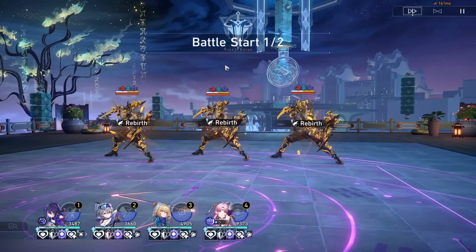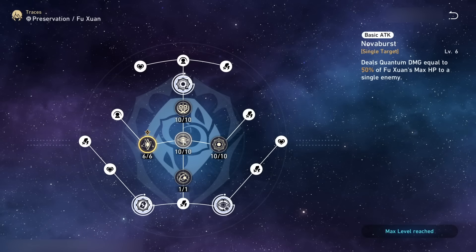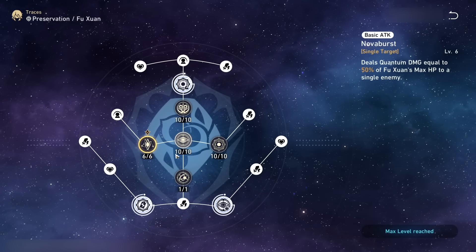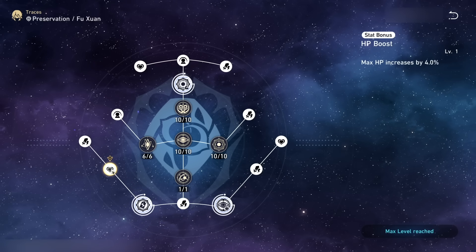Level up Fuxuan's traces in the following order: prioritize her talent first, then focus on her skill next, and finally level up her basic and ultimate equally. Whenever a bonus ability becomes available, unlock it as soon as possible, and prioritize getting the small HP traces behind them.